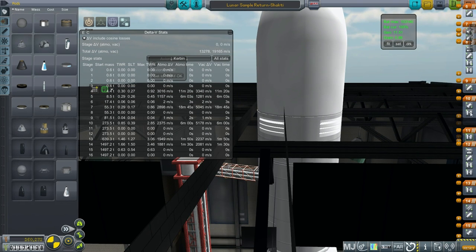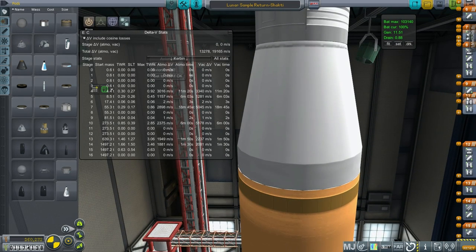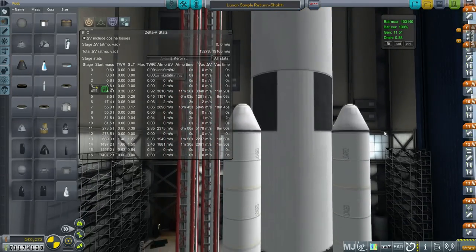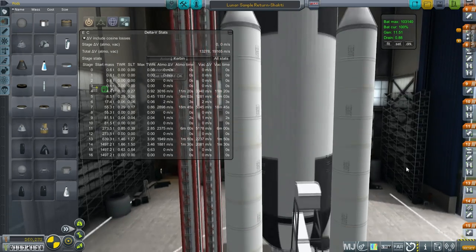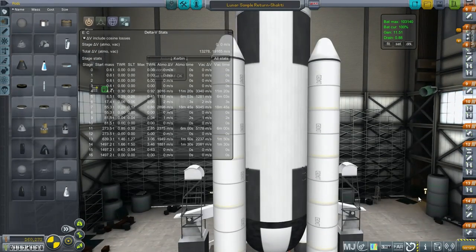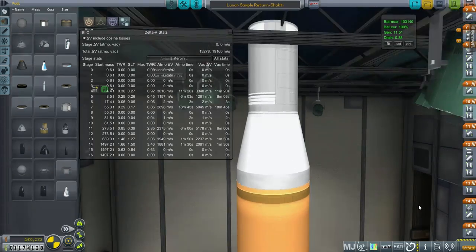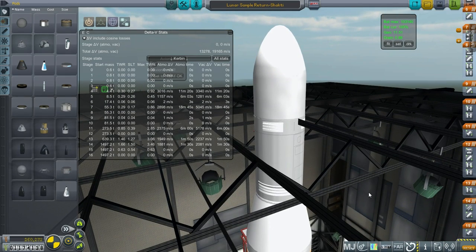And even worse, we've got a bad situation as far as our funds because we don't have a contract to do this. We are basically going on the fly — we've got a contract for Gilly/Deimos and a position of satellite around Deimos, but I don't have a contract to land a probe on the Moon. This is a very expensive launch at 160,000, and we've got 1.17 million. That means we can launch this kind of launch seven times, so that's something — but it's a significant risk. I'm going to pop over to Mission Control to see if we can get some sort of contract for this.